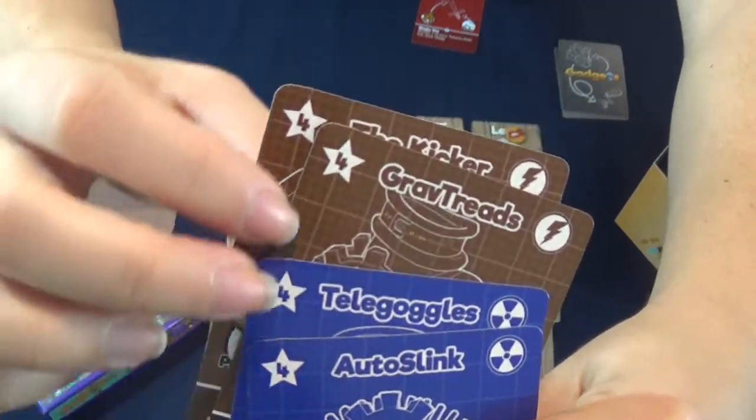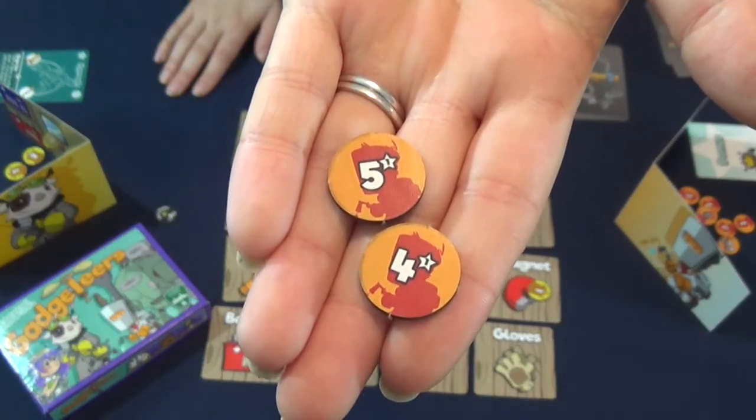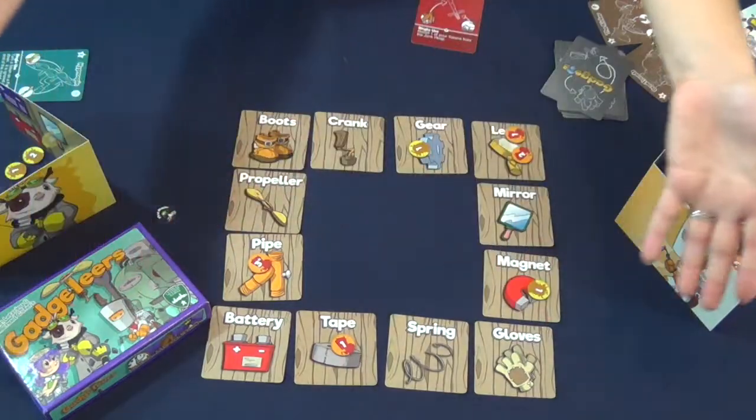Players then add up the victory points of the gadgets they've built, plus one point for each starred token they didn't use, and any additional victory points from their bonus objective. That's Gadgeteers.